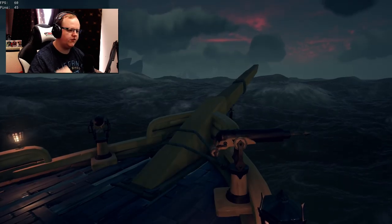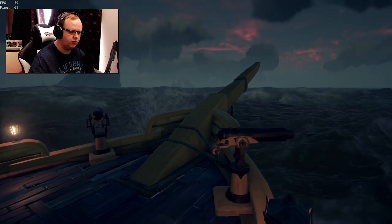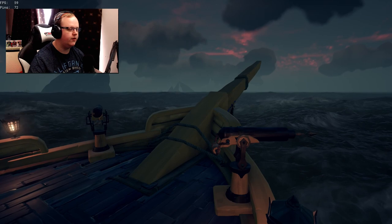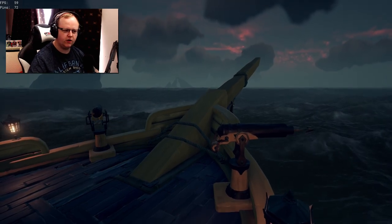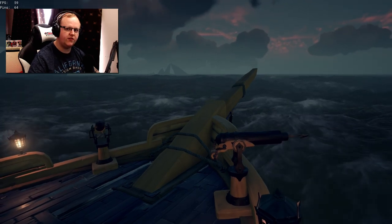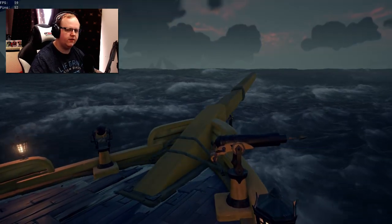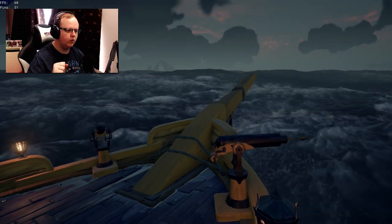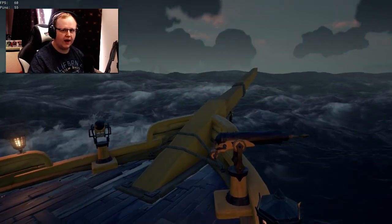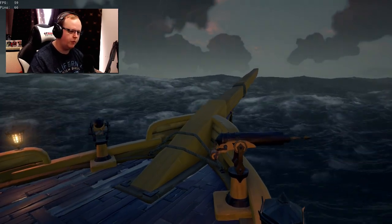Cursed cannonballs suffer from a bug where if you select them in your inventory and then try to load them in the cannon, it sometimes still tries to load the normal cannonball. This also works in reverse - if you're using cursed cannonballs and try to manually select a normal cannonball, it will sometimes still load the cursed cannonball. It's as if it's one behind in the queue. This can be especially frustrating when you're about to pass a ship and want to anchor ball or ballast ball them, but it still fires a normal cannonball and your opportunity is missed.